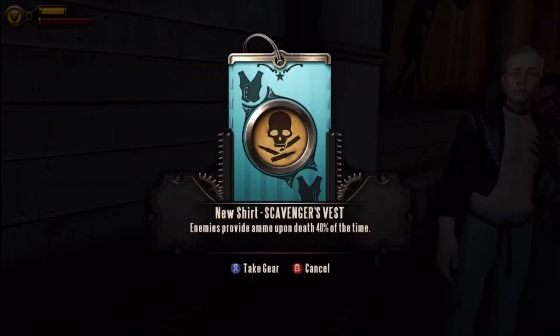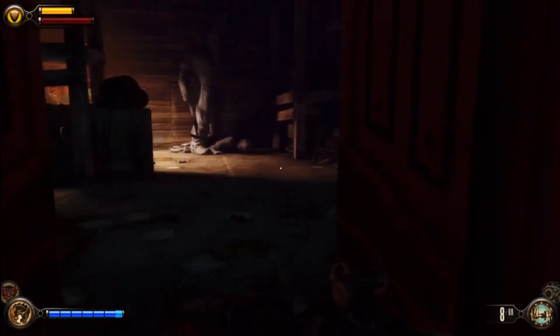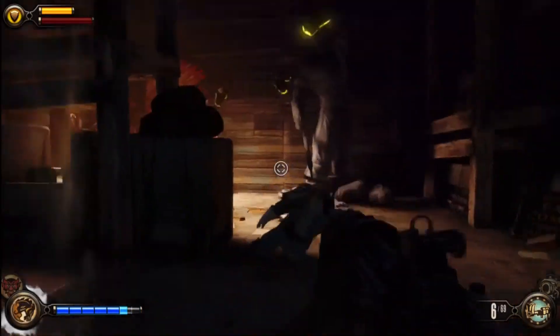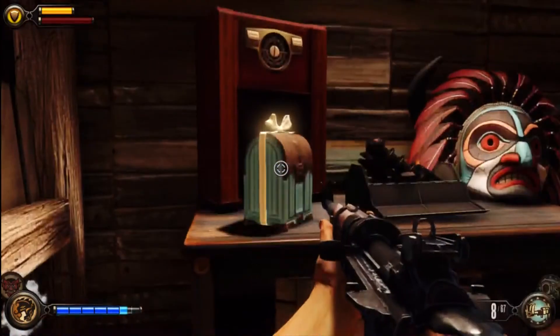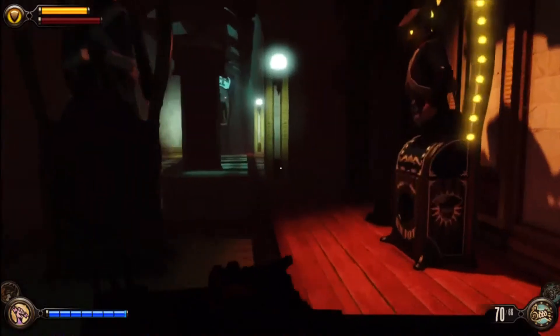These guys give me the vest here. But you'll find a lot of different gear throughout the game — mainly behind lockpickable doors, but sometimes you'll just find them inside areas. It's almost always out of the way from where you're supposed to be going. So just look everywhere, just like for voxophones and infusions.